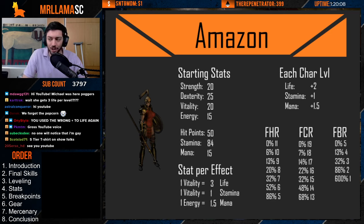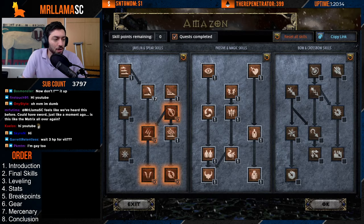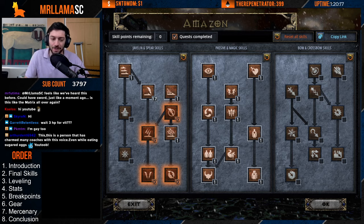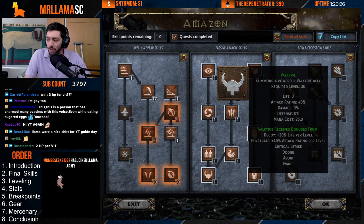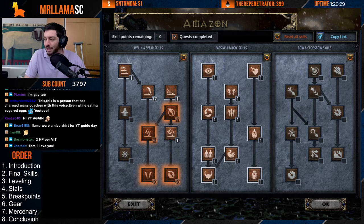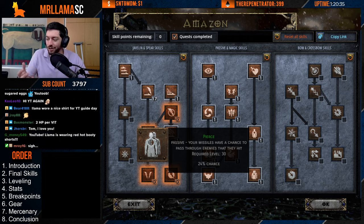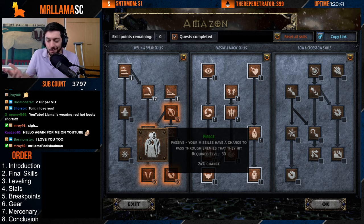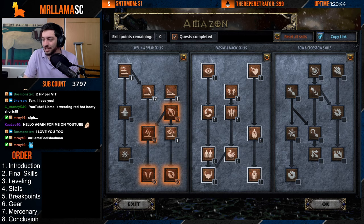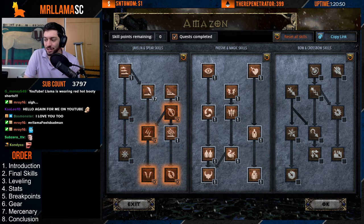Let's go through the final skills for the character. This is the tree I would build for her, assuming level 99 with all quests completed, so you have 110 skill points to use. I like to get one point into Valkyrie — it can be really nice and helpful. One point into Pierce, as Pierce is going to have a chance to boost it, and then you'll get all to boost your piercing mixed with your Razortail. You can get up close to 100%. Your damage focus is Charge Strike and Lightning Fury, with the rest being synergies.